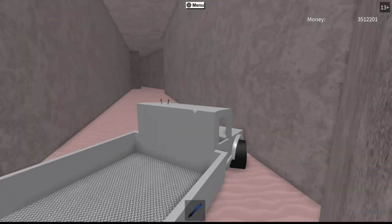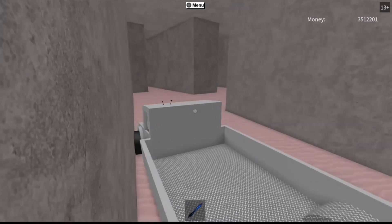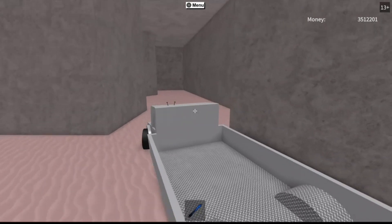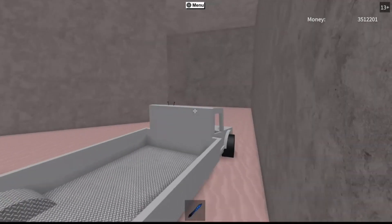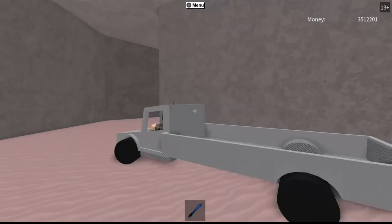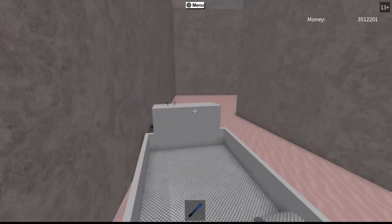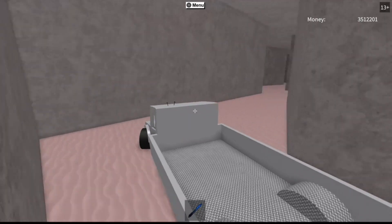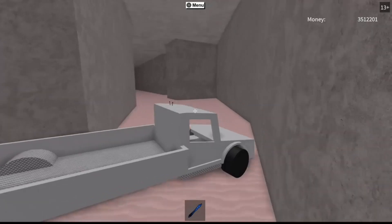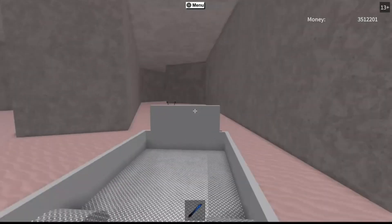Coming out of it we are going to make a left. Skip this turn here, then we are going to need to make a right-handed U-turn — that's right here. Then we're going to follow this path for a few seconds. Coming out of this path we are going to need to make a right, and then an immediate left. Try to straighten out and try not to hit so much stuff.